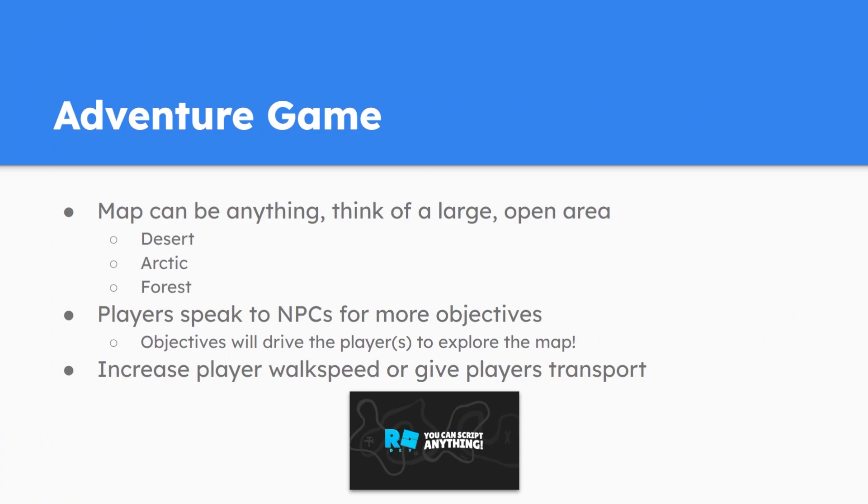The first game idea is an adventure game. This can be any kind of adventure game — the map can be anything open. Think of a large and open area like a desert, an arctic, or a forest map. Around the game, players can speak to NPCs for objectives, which drive players to explore. Players can collect coins and buy things from the shop, including transport to travel the map faster and complete objectives. You can also increase player speed by default for larger maps.